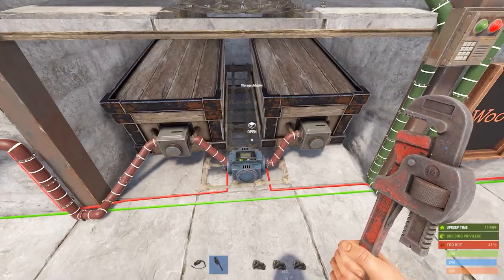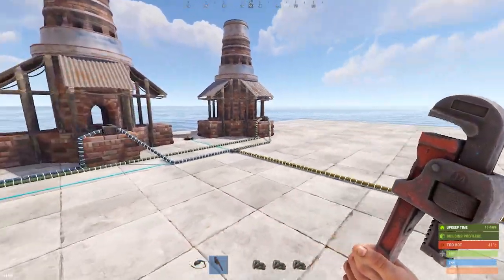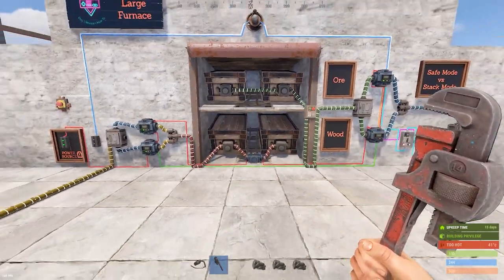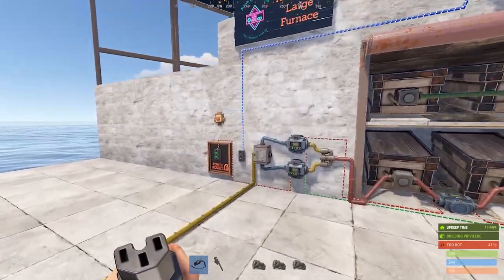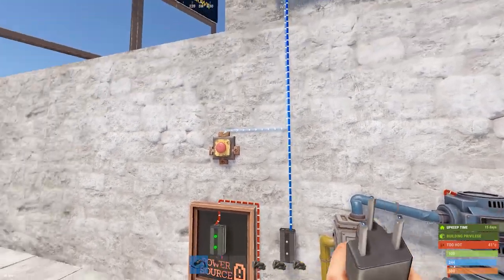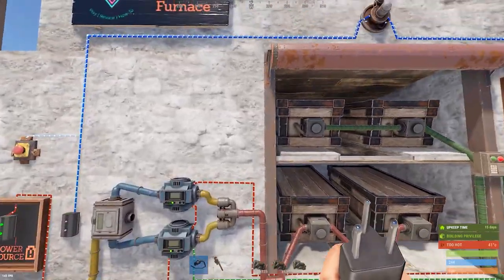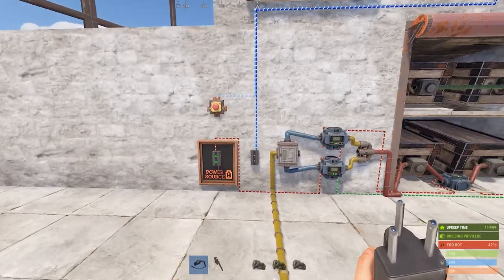That's the simple filter — just for fun — and that's the termination. We started at the input boxes, made our way through all the pieces, and end at the product boxes. Now we're going to wire this all up. You'll notice a disconnected branch, a button, and an HBHF sensor. Ignore those for now — we'll cover the automatic raid shutdown at the end. It's an optional bonus.